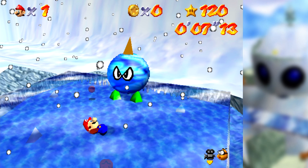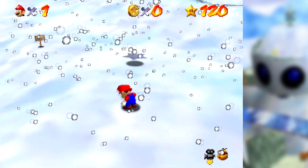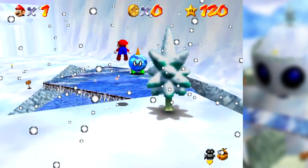Even if we have less snow in the level — and you can notice that Mario isn't moving around as crazily because there isn't as much snow — hitting the chill bully the way that I did can still crash the game.